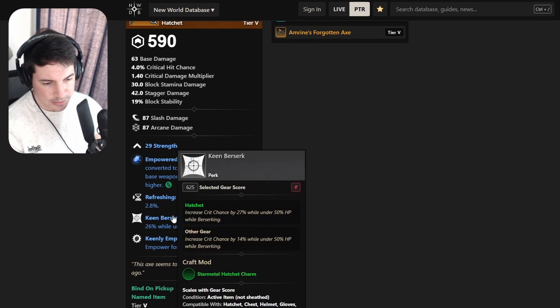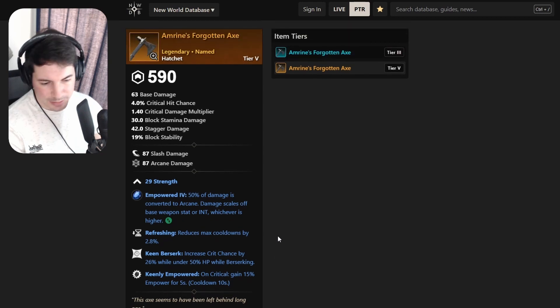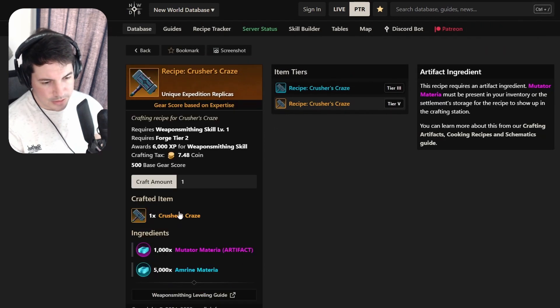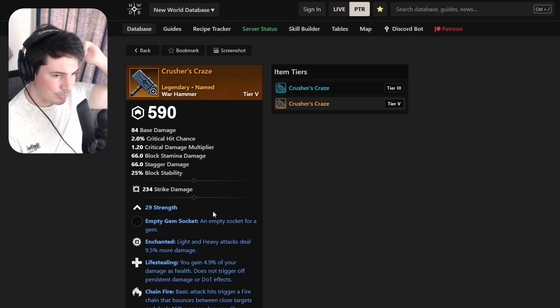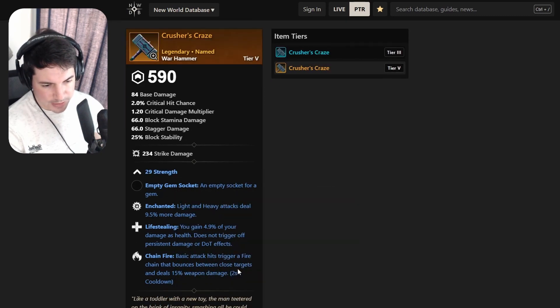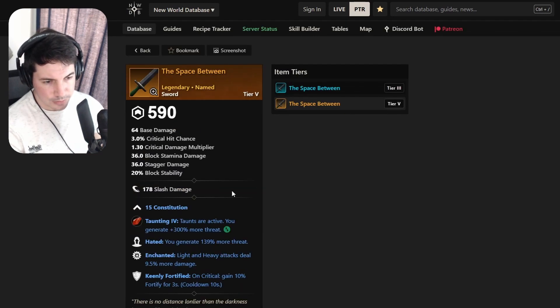Next a hatchet with Strength, Refreshing, Keen, Berserk, and Keenly Empowered - not really the best. Then the Crosser Craze also drops with Enchanted, Life Stealing, and Chain Fire - not the worst, but you can do better with Sundering Shockwave on the hammer. Maybe if you don't have a hammer you can use it as a spare.